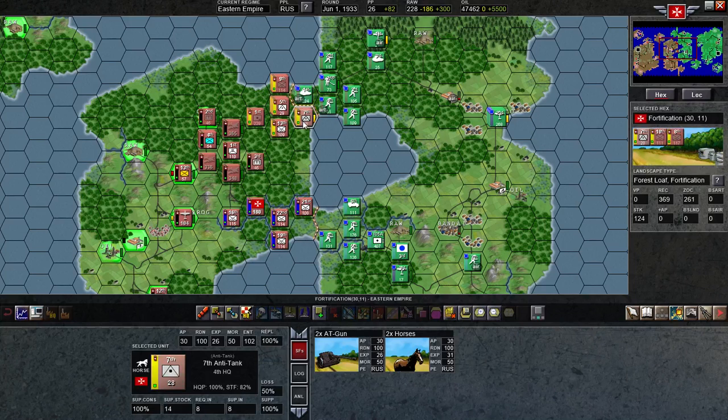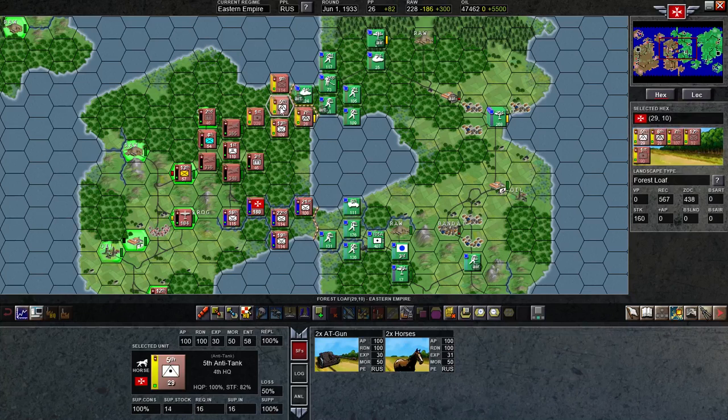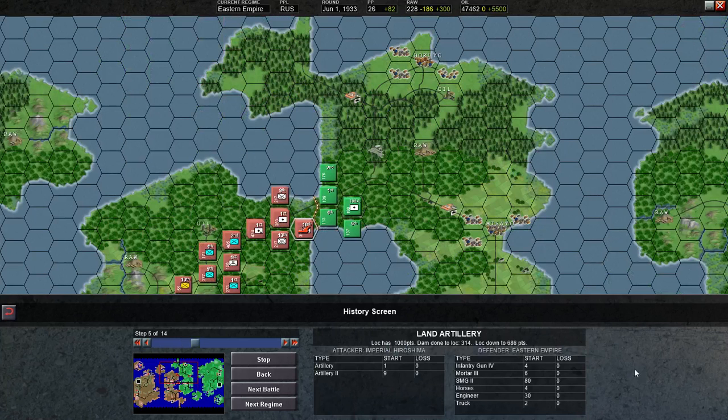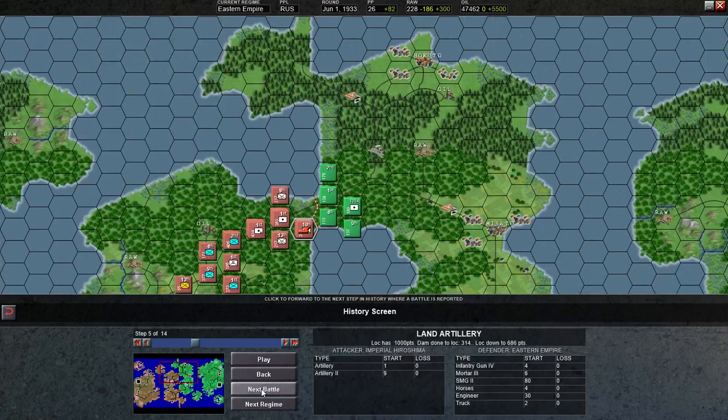I've got anti-tank guns lined up all around here now. When these tanks rolled in they actually did attempt an assault right here — didn't work out too great for them. He didn't really take much in the way of losses and neither did I. Here's what happened: he did some artillery bombardments here and there. There's his attack right there — he lost one. Here's his artillery: infantry, artillery.